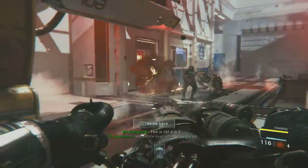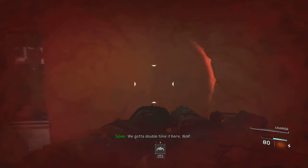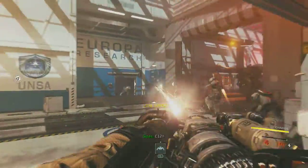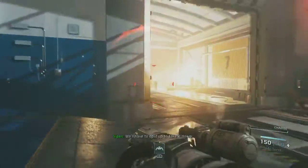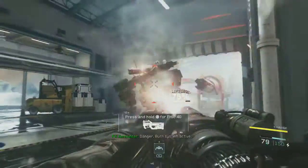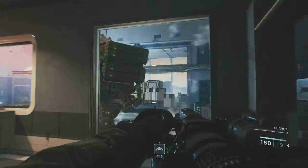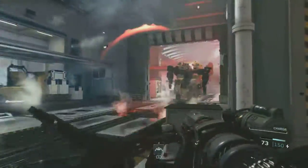They just exploded — blood everywhere! Get some! I gotta get to cover before I die. Steel Dragon — got them all! Ran out of ammo too. What is that? It's a giant robot! Look at this — we got a boss fight, a little mini boss fight. Trying to take him out with this Steel Dragon. Oh, this is the best intro for a campaign that I've ever played, by far. This is awesome — it's so chaotic. Gotta dodge grenades, fight a giant mech!